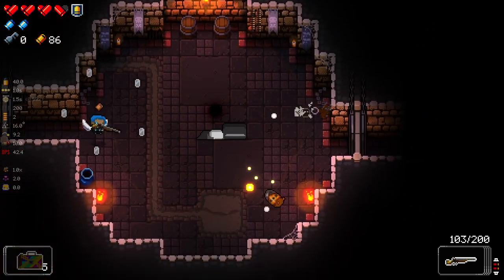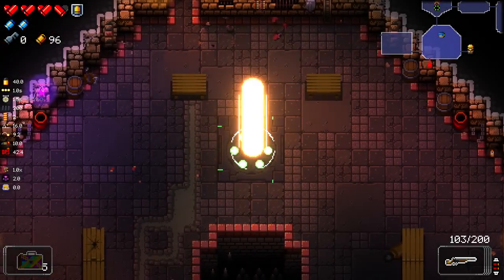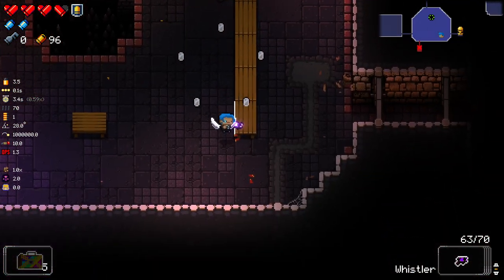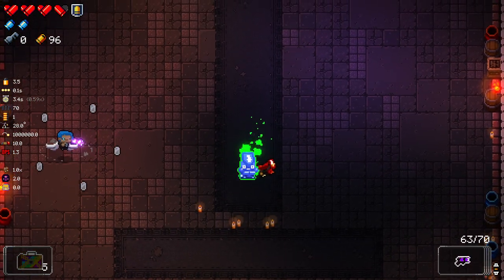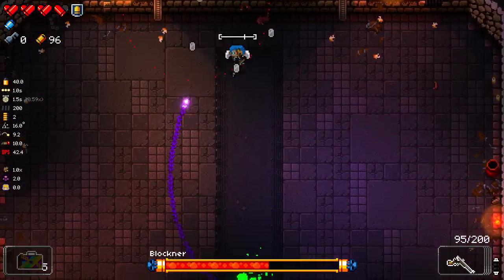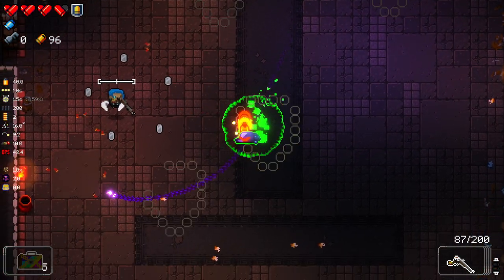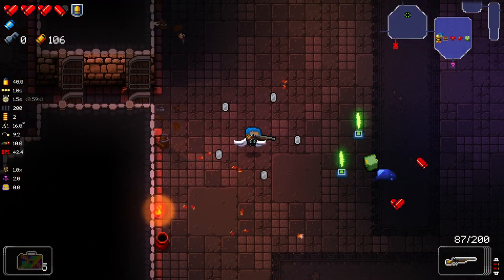We've also got a miniboss back there that I want to try and take out. What should I use on the miniboss? Whistler to start, and then I think over to the Messenger. I'm going to blank here — I really want to keep my Gwonstones. This thing's wrecking him. I really want to keep my glass Gwonstones here, and I'm not going to do anything to jeopardize that.